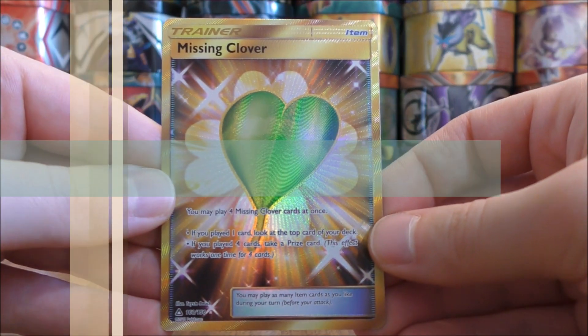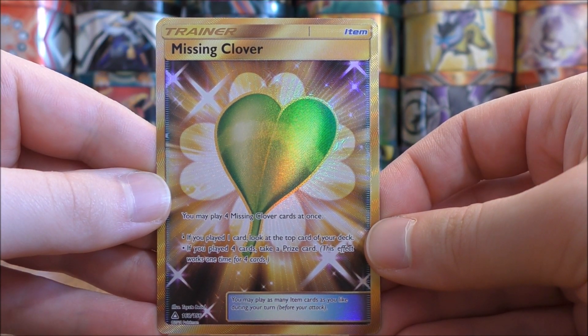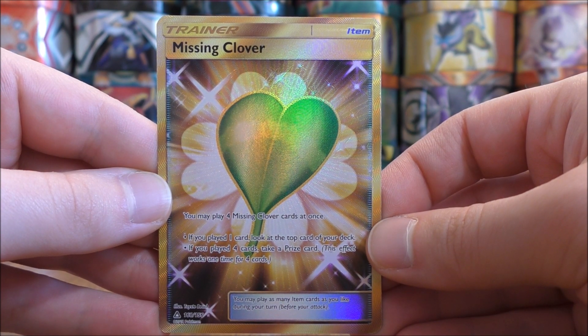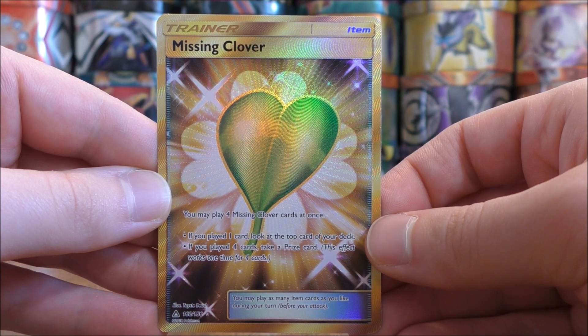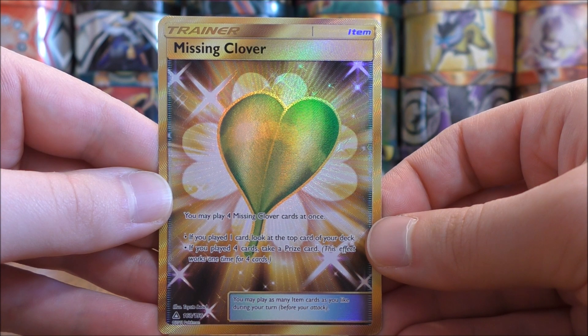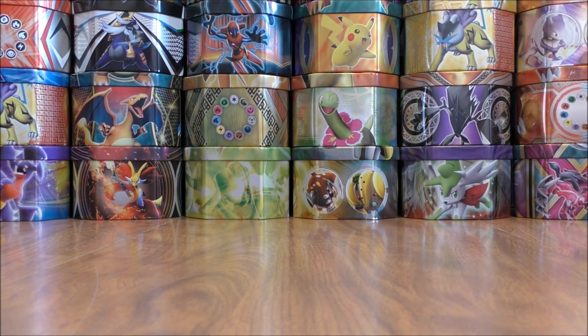My ninth favorite card would be Missing Clover. This is a secret rare trainer — I believe there are six different secret rare trainer and special energy cards in this set. The reason this card makes my list is because I did pull it from a pack, and it's very intriguing. You may play four Missing Clover cards at once: if you played one card, look at the top card of your deck; if you played four cards, take a prize card. I just can't see someone using four spots in their deck for Missing Clover.